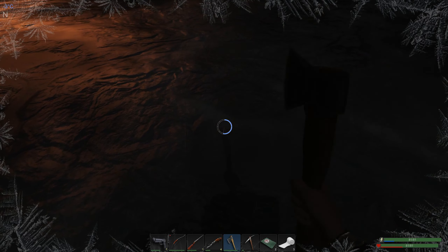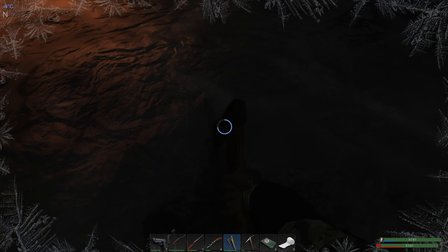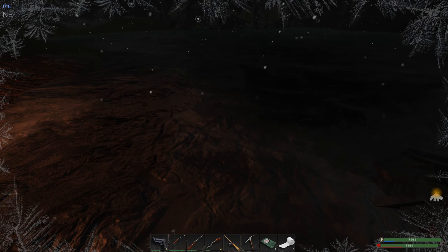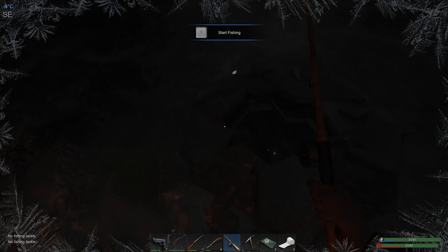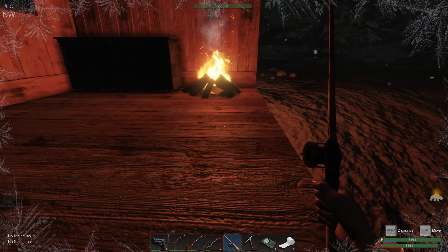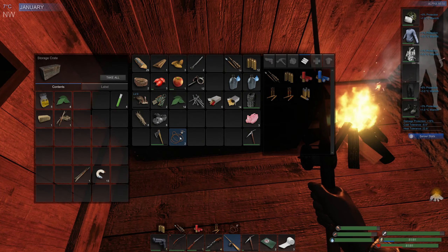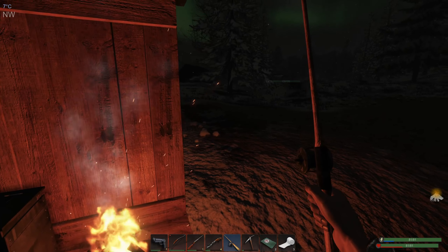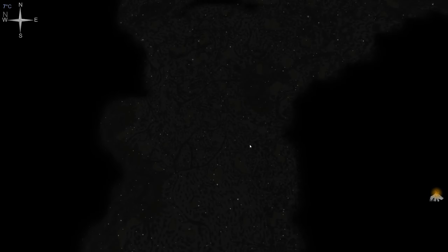Hello everybody, I am Gamer Chris, welcome back to another episode of my co-op Subsistence first season. This is episode 79. We've got a couple of rabbits, got a rabbit to cook up, we've got an apple. I've got to keep an eye on that. I should make a bandage - I keep stocking up on bandages.